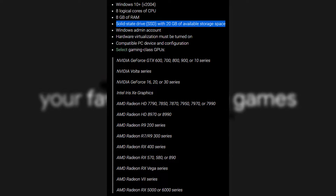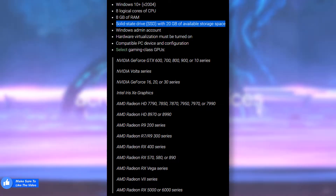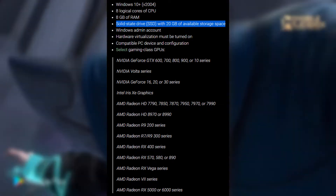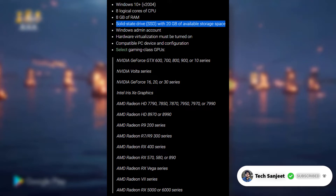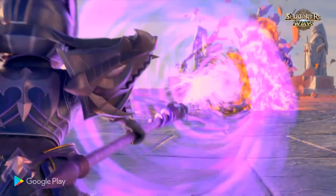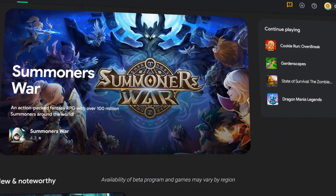For graphics cards, you need an Nvidia GTX 600, 700, 800, or 1000 series. If you have a higher-end graphics card, you don't need to worry. If your graphics card is listed, you will be able to use Google Play Games on Windows 10 or Windows 11.